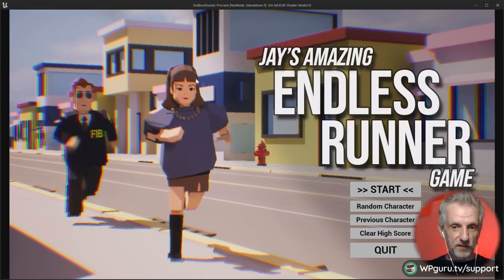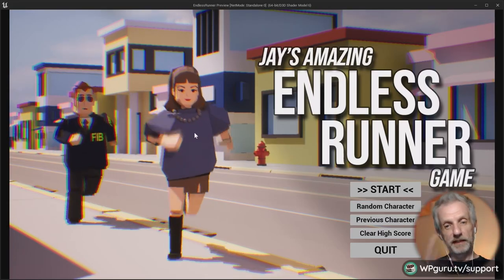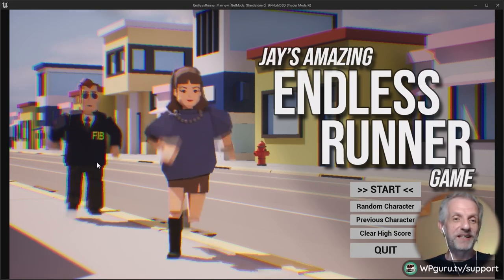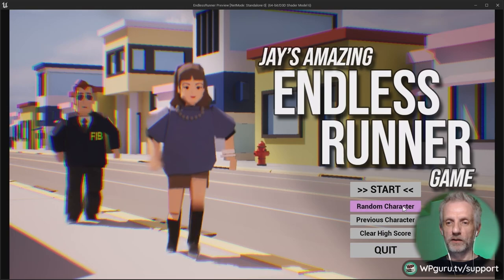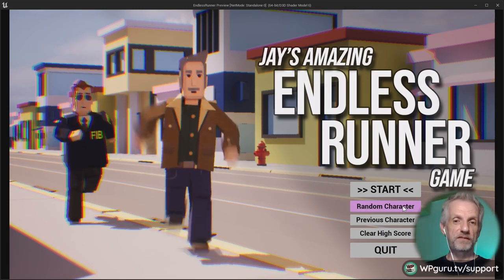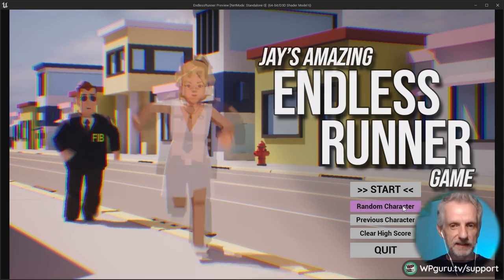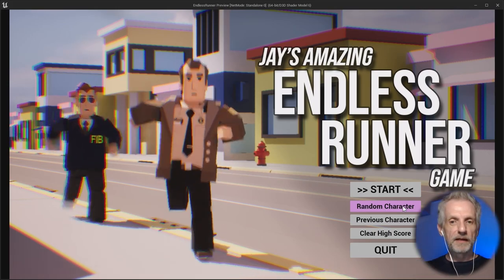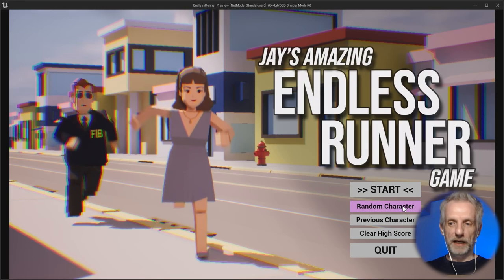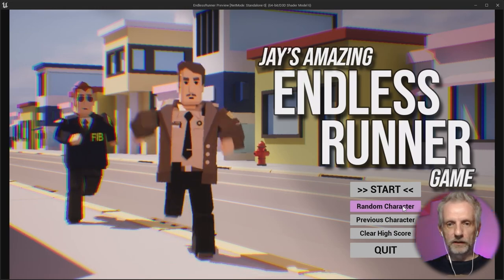This is the menu. The main character gets chased by the FIB agent, which is kind of nice. There's a menu where you can pick from about 50 to 60 characters. This is not with the Sinti assets by the way — these are from the Assetsville pack.